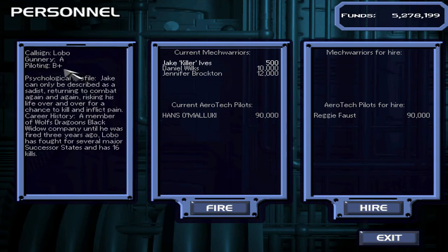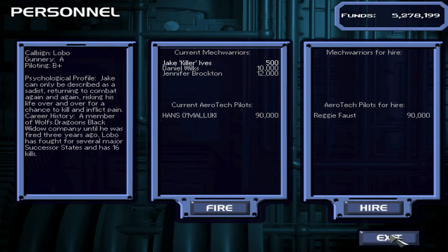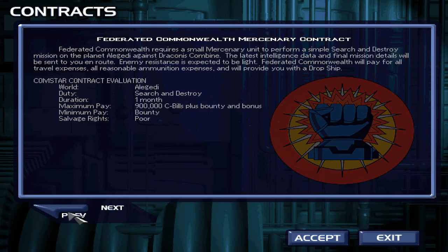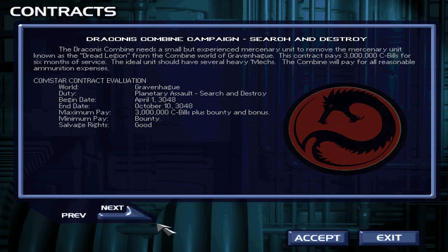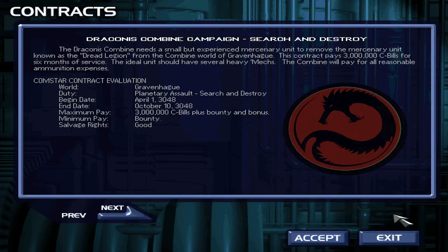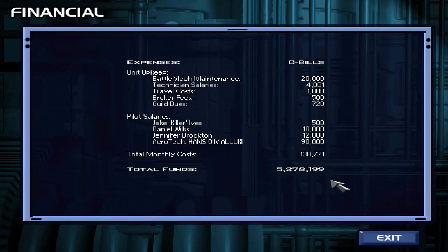Maybe we could get rid of Lobo, but I don't see a major reason for doing that — he's not bad. Connecting to the Comstar contract database. I hate that you can't simply see the current date in this game. It's the most obvious thing to know and there doesn't appear to be a way to see it. No date anywhere.